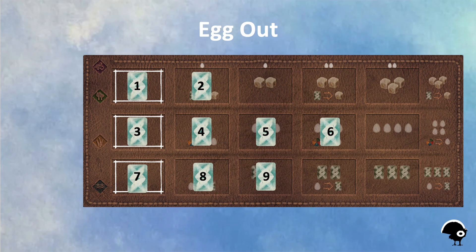Finally, my personal favorite: egg out. This strategy mainly applies to the last round of the game, round four. Leftover cards in your hand and leftover food in your supply do not translate into points at the end of the game, making egg laying the highest value resource and action to take.